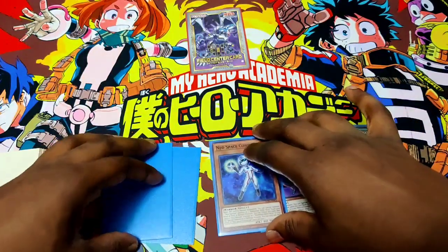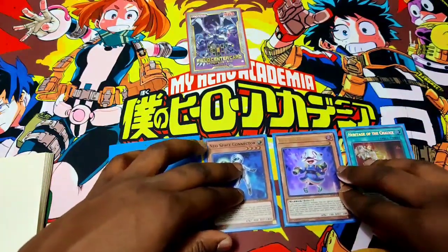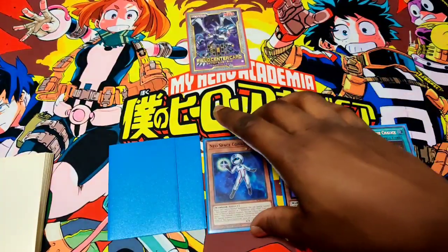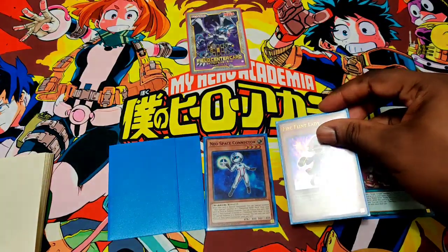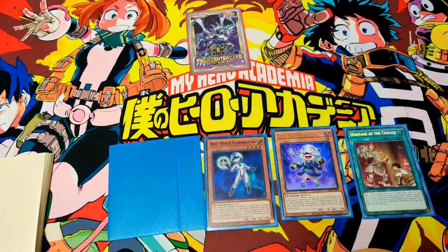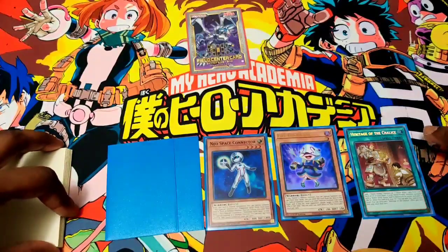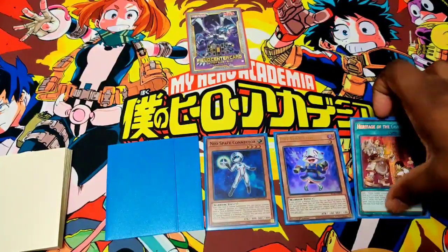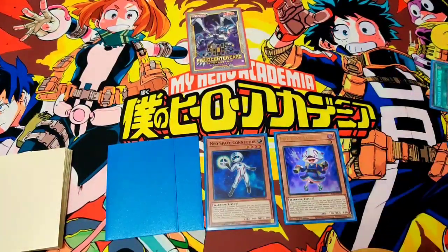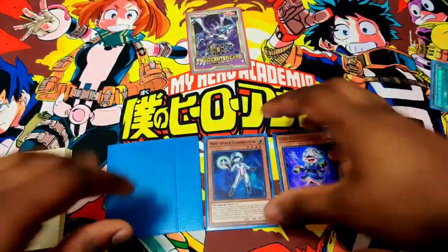Last combo — hand loop time! Our opponent doesn't have any hand traps. How are you going to hand loop your opponent for their entire hand? All you need is Connector and access to Renaud — that's basically it. You do need an additional extender, so you could say that's a three-card combo. But this build is designed to consistently see four bodies, so the extender part isn't really something you should take into consideration — you're just going to have it.